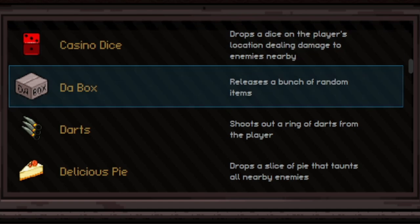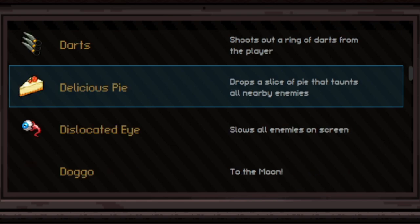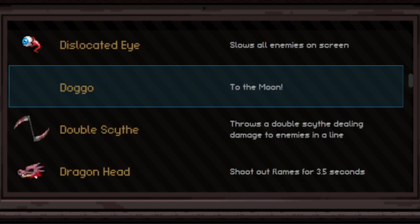Darts shoots out a ring of darts from the player in different directions — kind of like fan of knives, doesn't do a lot of damage but okay if surrounded. Delicious Pie drops a slice of pie that taunts nearby enemies — doesn't work great, doesn't last long. Dislocated Eye slows enemies on screen with a stun effect — I don't like it. Doggo shoots a rocket into the sky that drops a bunch of meteors to the ground with AoE — decent damage for clearing the screen, not super good against bosses.